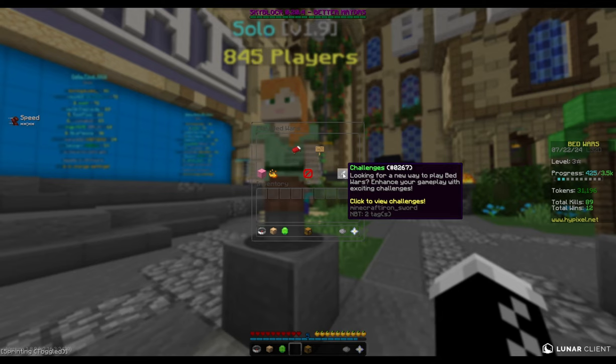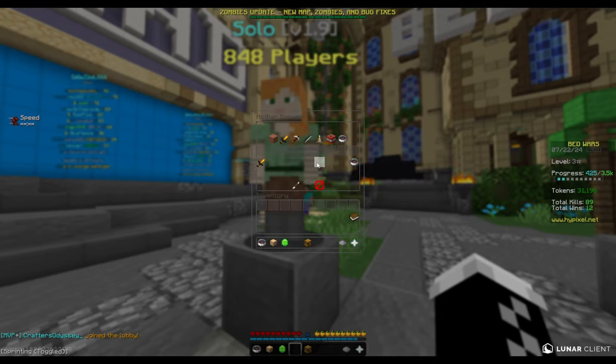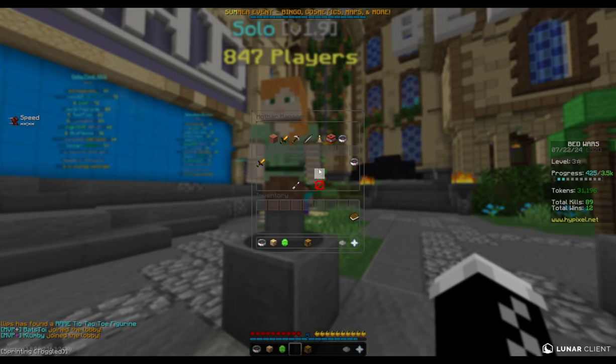If we go into one of these NPCs here, there is a hotbar manager. What this menu does is it allows you to place specific items, blocks, or whatever in certain slots when you buy them. So instead of your utilities ending up in slot 1, you might want them in slot 3, or your blocks in slot 4, 8, or 9 instead of the default.